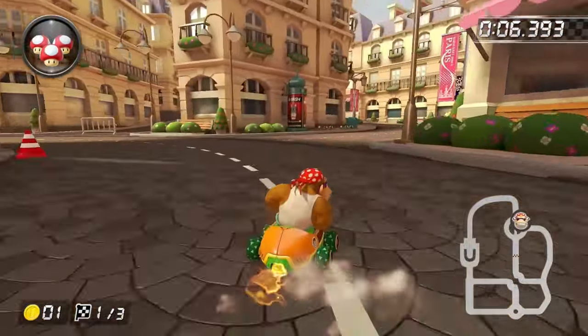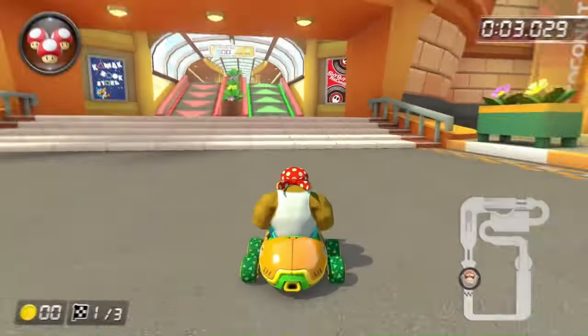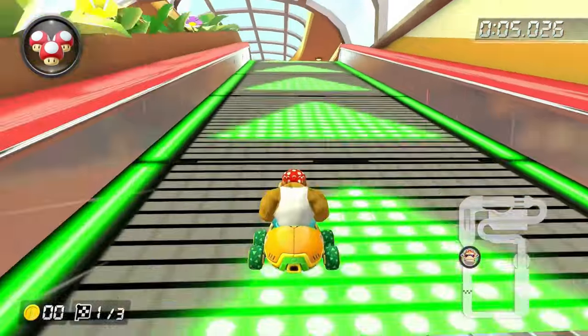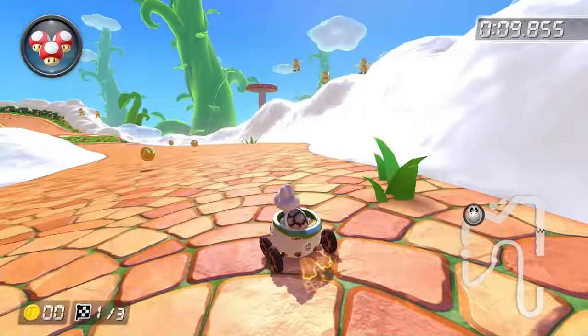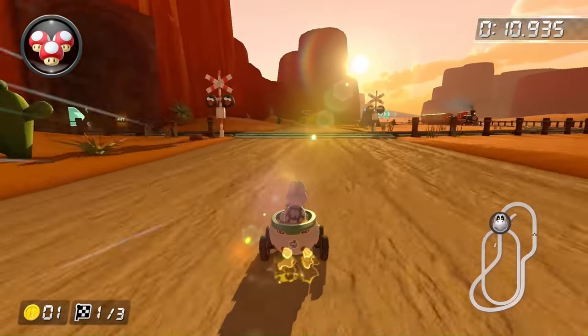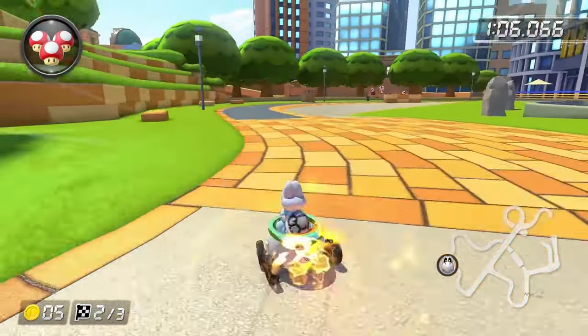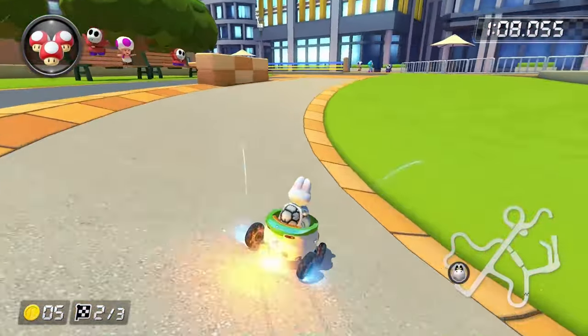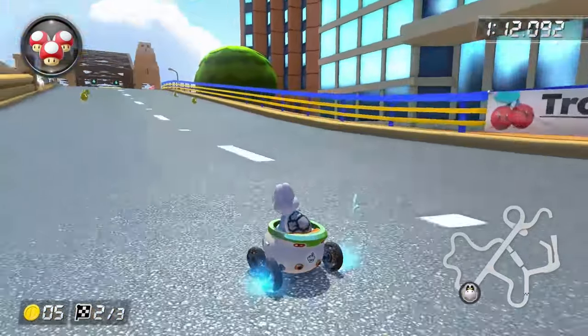Starting the DLC courses with the Golden Dash Cup: Paris Promenade, Toad Circuit, Choco Mountain, and Coconut Mall all have barely any water and are possible. For the Lucky Cat Cup: Tokyo Blur, Shroom Ridge, Sky Garden, and Ninja Hideaway are also possible. Same goes for the Turnip Cup — every single course is possible. And the Propeller Cup — every single course is possible too. Four cups in a row is probably the new record for the most consecutive possible courses.